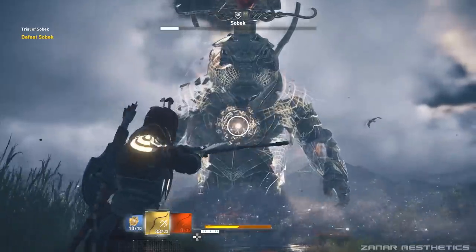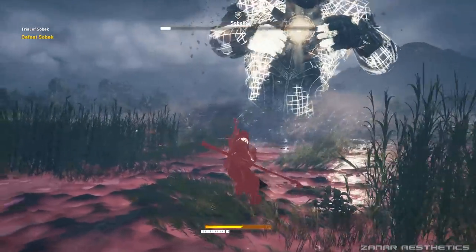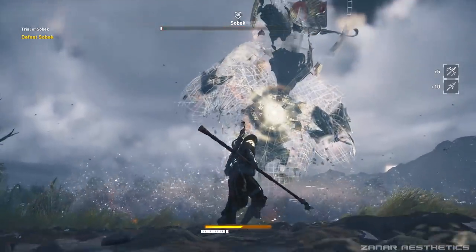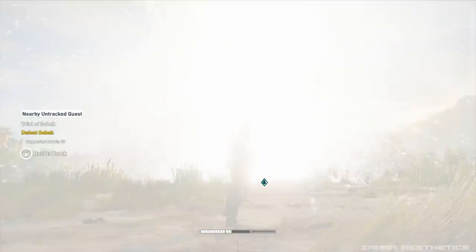You can shoot him at the same time as he does the mud bomb attack. His final attack, the third one, is going to surround the whole area so there's no evading it — there's nothing you can do about it. The only thing you can do is block. This is the simplest attack that he does; all you have to do is use a shield and block it.